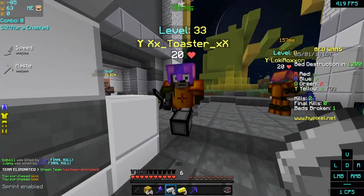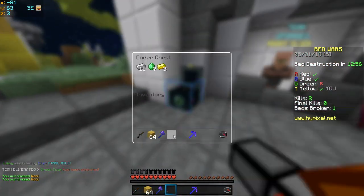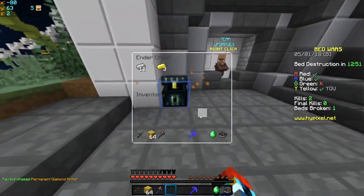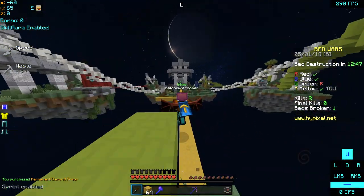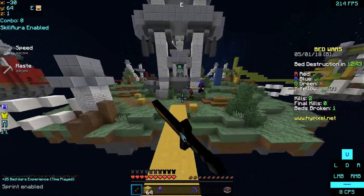I just wish the gold was faster - it's very slow with the gold - but we can get diamond armor already, let's go! Okay, let's put the emeralds in there and then we can head to mid. There's a blue guy right there, let's go over here and fight him.